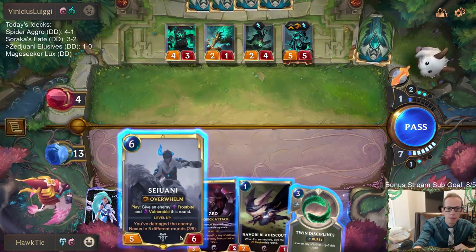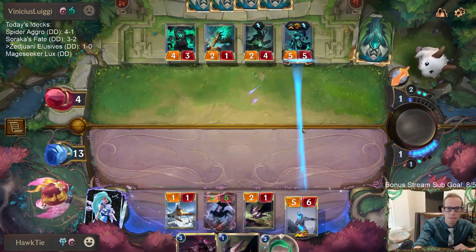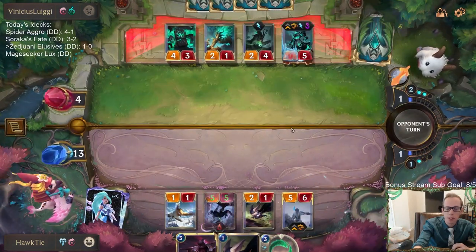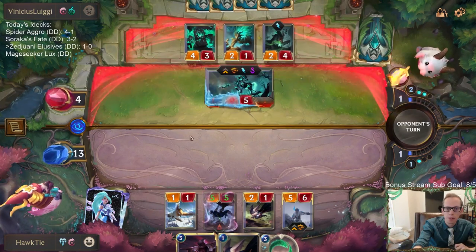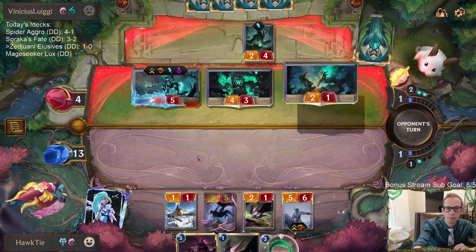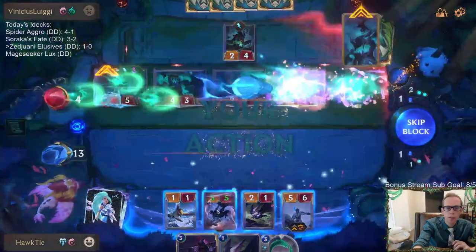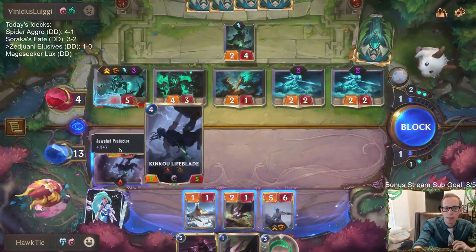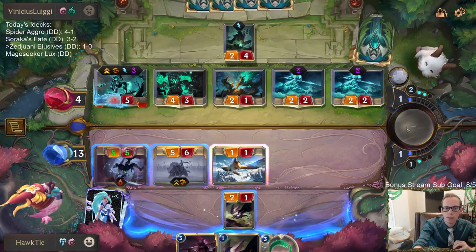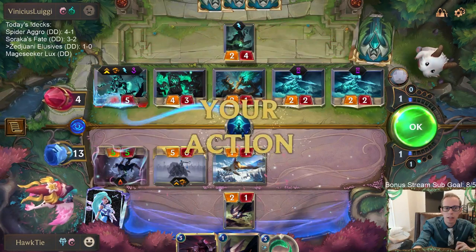That's not good. Alright, we'll Frostbite it to make them not want to attack with it — which won't work, they will still attack with it. Just three mana — I don't know how they're going to stop that. It should just be fine and then we do this and we do this. They have Mark of the Isles, they can take out my Sejuani. Ah — Glimpse Beyond.